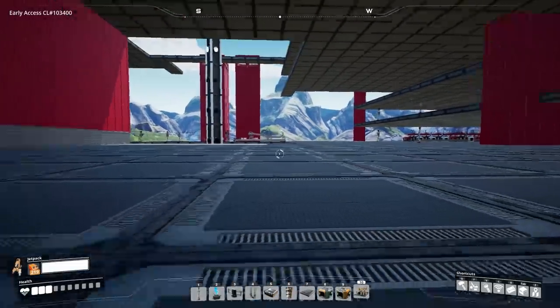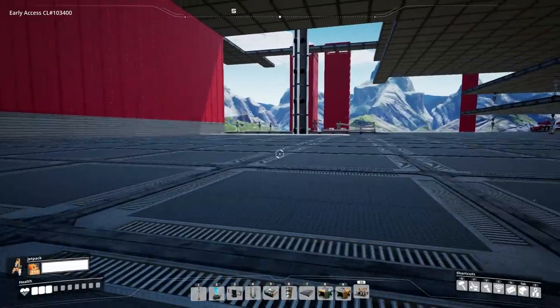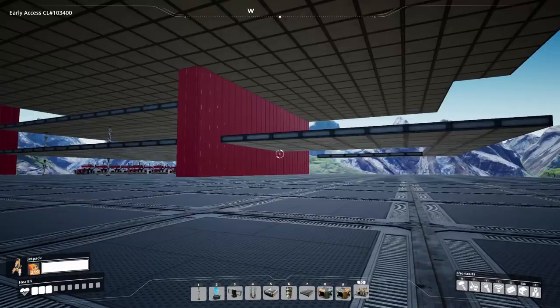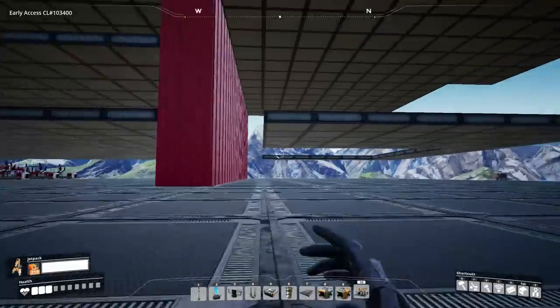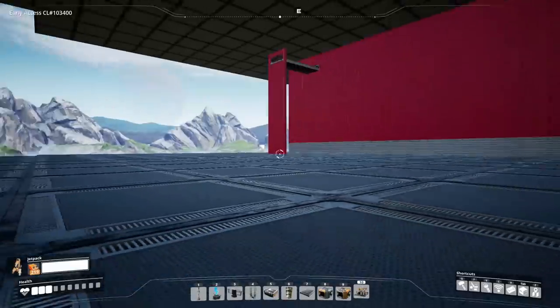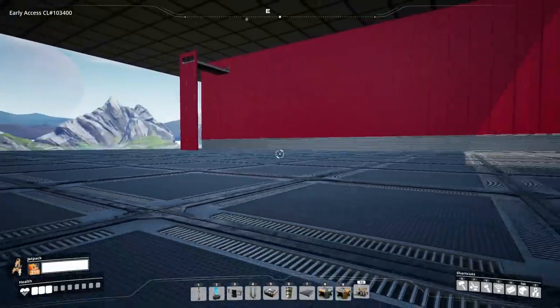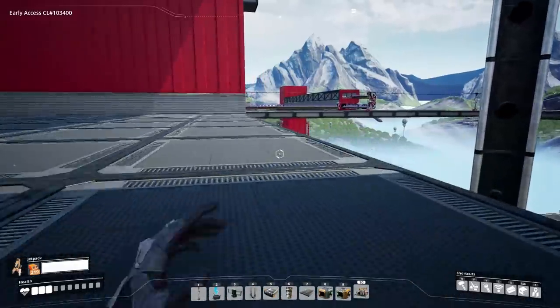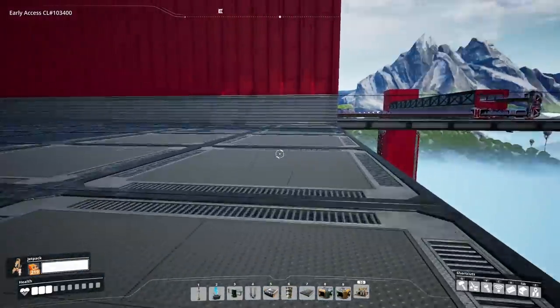So we're gonna need lots of iron plates, plenty of assemblers, and a pretty crazy amount of wire. It's looking like we're gonna need 720 iron plates and 3,600 wire. All of that will be going into 48 assemblers, so we need 150 machines total. Things are getting spicy, guys.